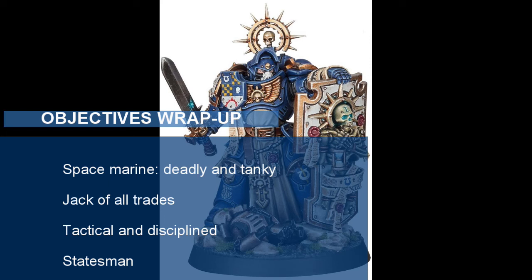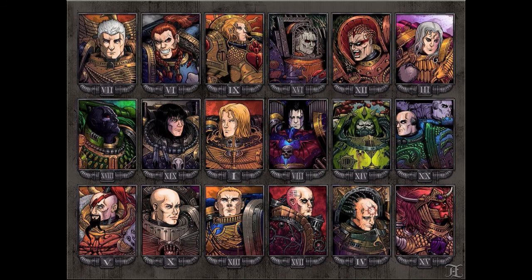And that wraps up our Ultramarine character build for levels 1-10. Let's briefly discuss how the objectives are met. Our character will be extremely deadly and tanky: 20 AC with plate armor and shield, 84 hit points at level 10, plus Indomitable and Second Wind to stay alive. With Extra Attack, Action Surge, and maneuvers, you'll be extremely deadly in combat. You are the jack of all trades, with well-rounded ability scores and competence in both melee and ranged weapons. The Ultramarine is tactical and disciplined in battle with his maneuvers and Know Your Enemy feature. Finally, the Ultramarine is a statesman with a plus 2 in charisma, Commanding Presence maneuver, and Persuasion proficiency to lead the party and excel in social situations. And that is how you play an Ultramarine Space Marine in Dungeons and Dragons. Let me know your thoughts in the comments below, and if you enjoyed this video, please like, share, and subscribe to Grimdark and Dragons. I'll catch you all in the next character build video.